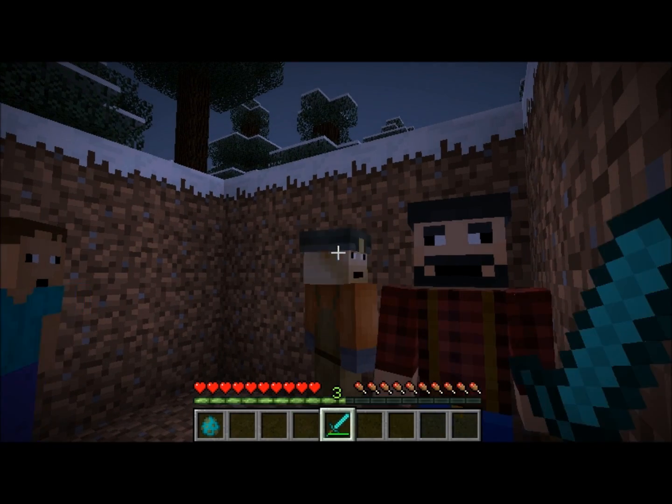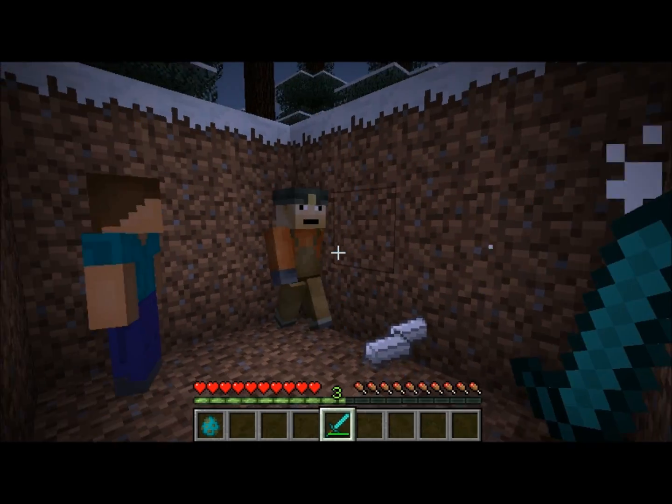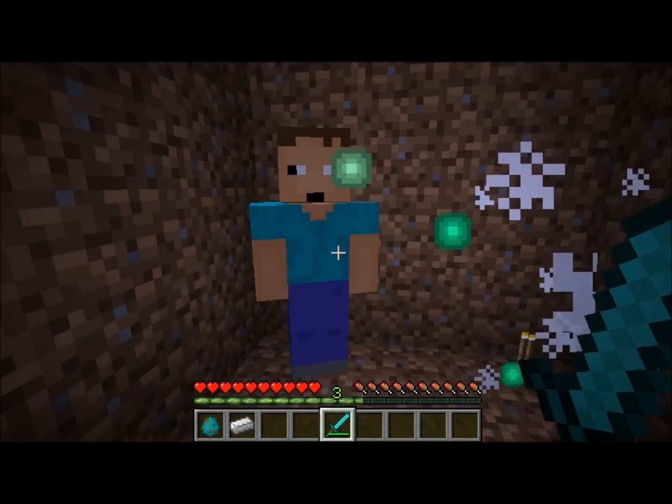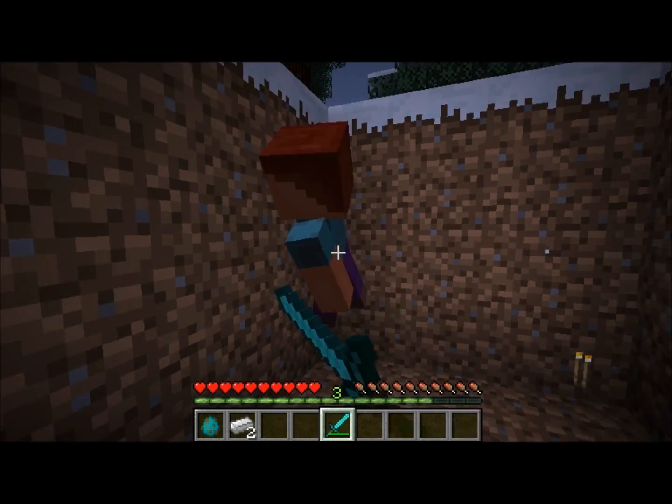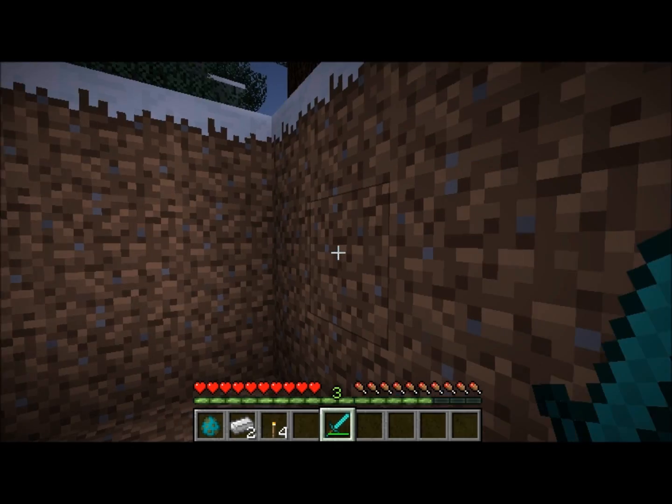Whenever you murder one of them, a Lumberjack drops some iron, and a Miner drops some torches and some more iron. And this guy drops bread — he normally drops bread, but he didn't that time.